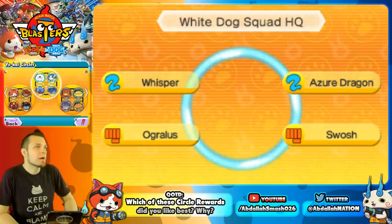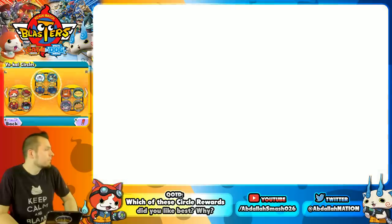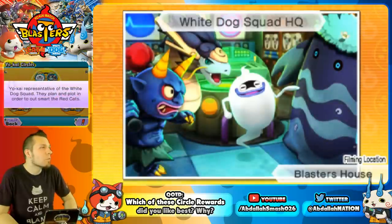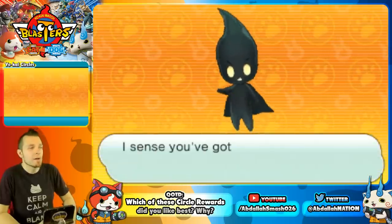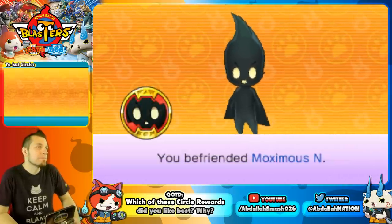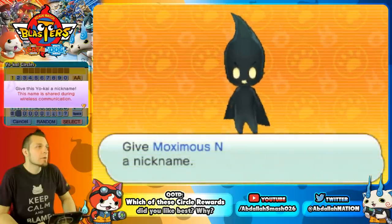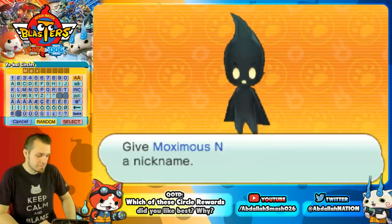White Dog Squad HQ features Whisper, Azure Dragon, Ogreless, and Swash — Yo-Kai representatives of the White Dog Squad planning to outsmart the Red Cats, shown at the Blasters' house. The reward is a free Moximus N, a great free way to get him without spending Crank-a-kai boost points. Nickname suggestions include Hiro, Nathan, Moximum, and Mags.